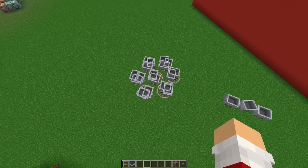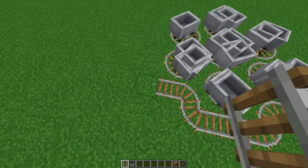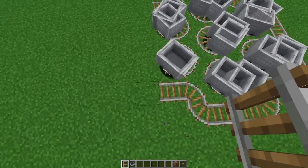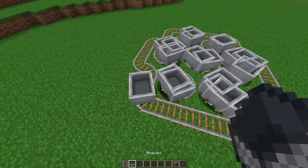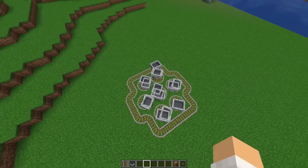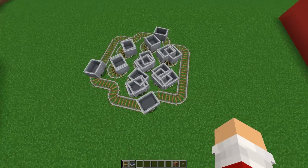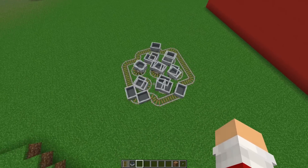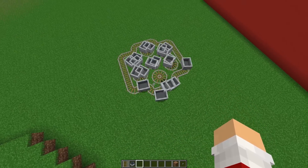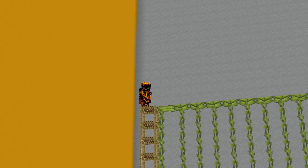Now we just need to make something that goes around these, and I believe it will even be self-propelled so I don't even need a proper minecart. Oh my gosh, that's cool! The minecarts are just being pulled around. Wait — how did it become free? What is happening?